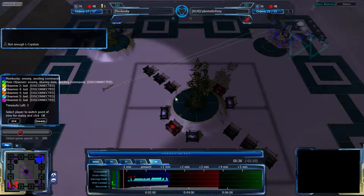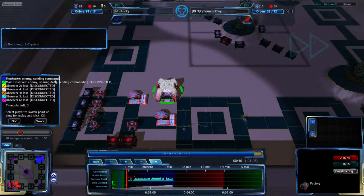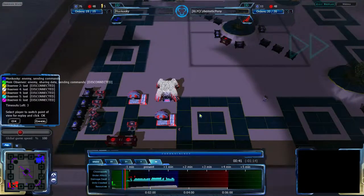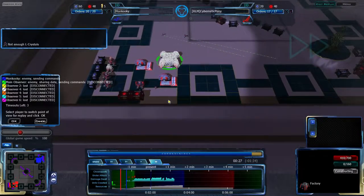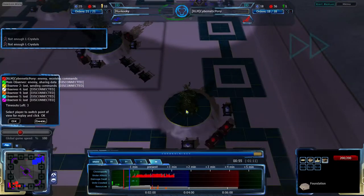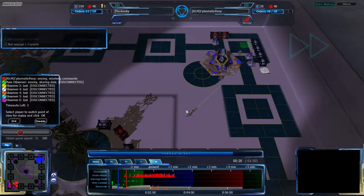With both players scouting, seeing what their opponents are up to, I'm guessing Cyber Nighting Pony is going to go for Lancers from this Factory, and getting an Armory fairly late too. Not surprising given the size of this map. I'm guessing Lancers from the Factory, maybe ATHCs, but he typically goes for Lancers on this map. Mon Kookie, on the other hand, is probably going to go for Zion Pulsors once again, though if he expects Lancers he'll go for Teth Pulsors instead.